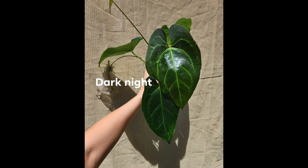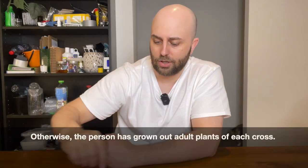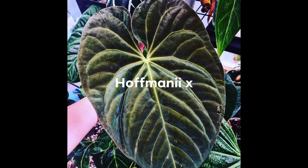We have some Dark Nights here — I don't know much about these. I'll put photos of what the parent plants look like on screen and see if I can find hybrids of these too. We also have some Forgetti crosses and a Hoffmanni cross.